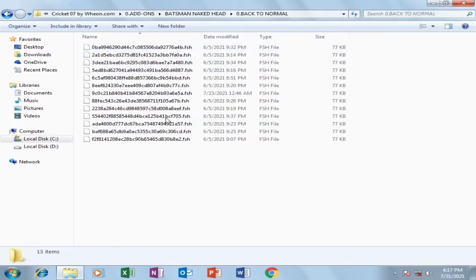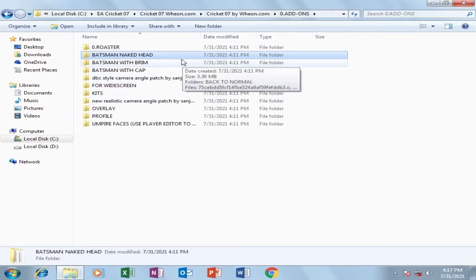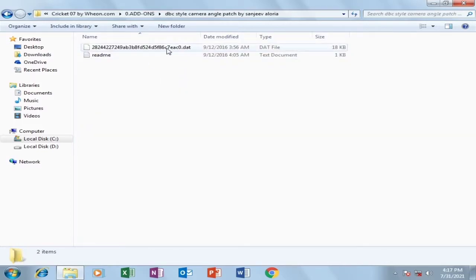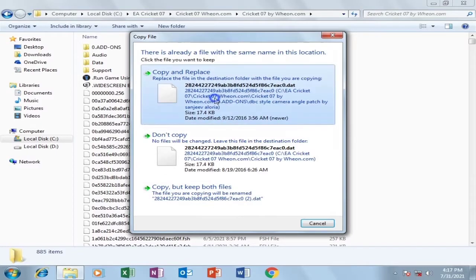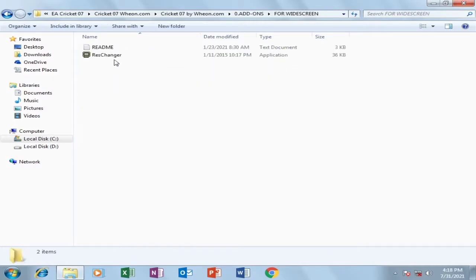If you want your batsman to wear helmets again, go to that folder, click on 'Back to Normal,' copy and paste those files into the file location. Another interesting feature is that this patch provides a camera angle patch — you'll get two types: a DBC style camera angle (like in DBC 14 and DBC 17) and a realistic camera angle patch. For now I'll use the DBC style — copy that particular file, go to the EA Cricket 7 file location, and paste it there.